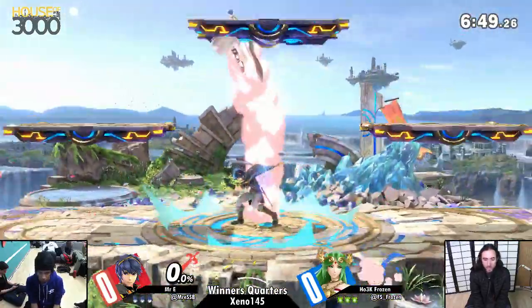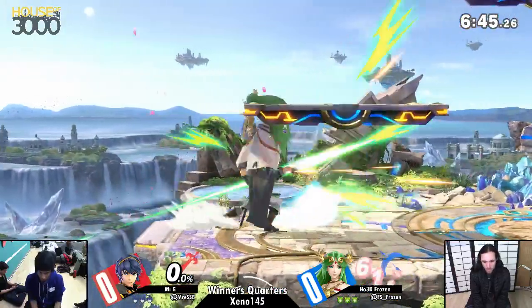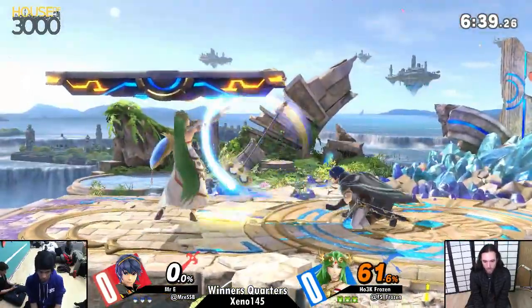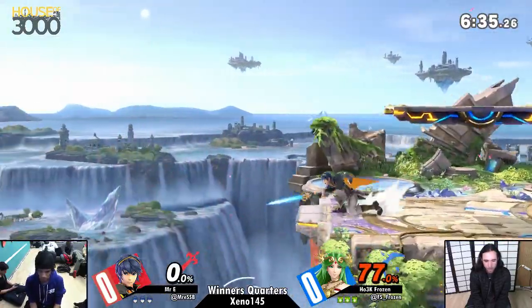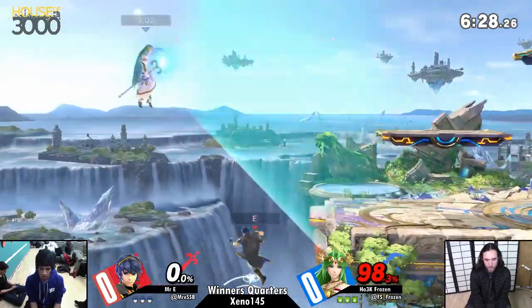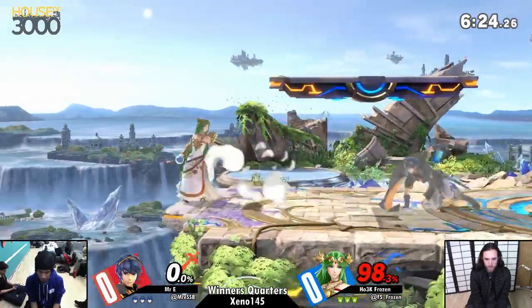EE cutting in right now, running and getting a grab — quick 50% right there. Paolo's dash attack, she uses her shield, and you can see the armor on that. EE has to watch out for his short hops; he likes to short hop a lot, but if Paolo can sniff that out, a simple dash attack can counter that. I'd like to see how he plays around that adjustment.